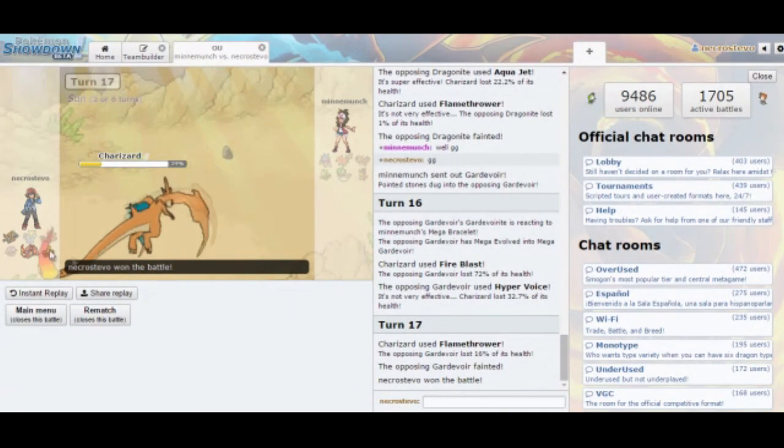That is the battle, guys — preseason against Isaiah. I'm able to clinch a 3-0 victory. Pretty interesting sets and some interesting plays on his side. I hope you guys enjoyed. Let me know what you guys think of having Choice Scarf, Choice Specs, and Choice Band on the same team. I didn't get a chance to use Crawdaunt, but I really wanted to save him in the back. If you've never used three different Choice items on a team before, let me know if you think that's silly or if it has its place. I'll talk to you guys next time — later.